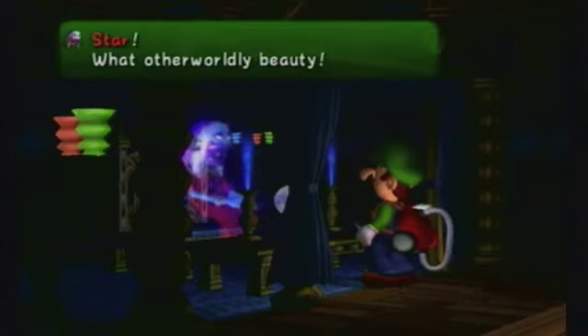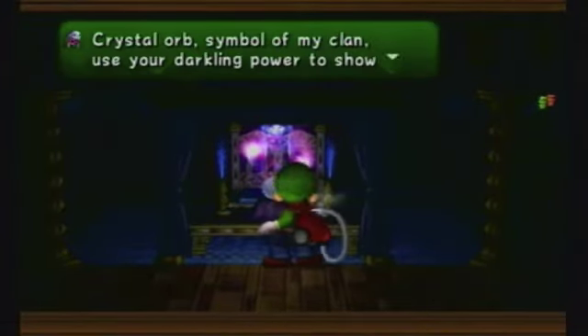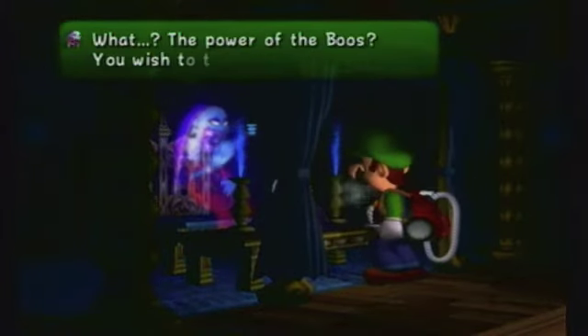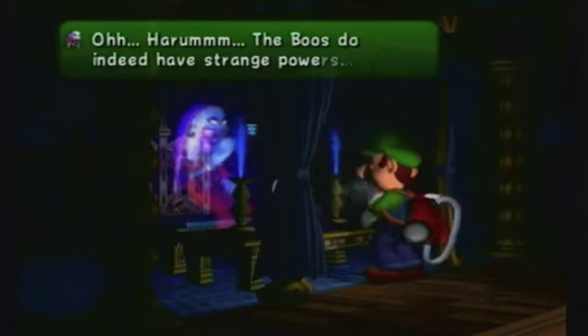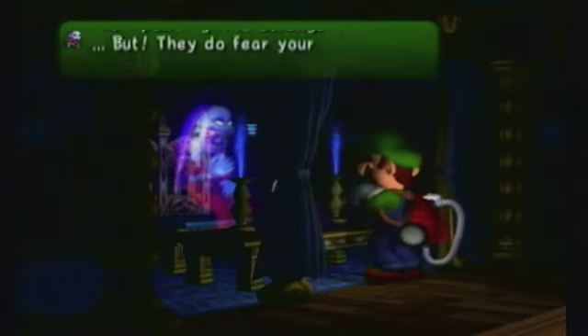What is this? It's Mario's Star - otherworldly beauty. Oh they come, spirits come, show to me the awful things that occur here tonight. Crystal orbs, symbol of my plan, use your darkling power, show us all you can. I can hear it - your brother Mario cries out for you. The power of the Boos? These Boos do indeed have strange powers - when they gather in numbers, their power grows stronger.